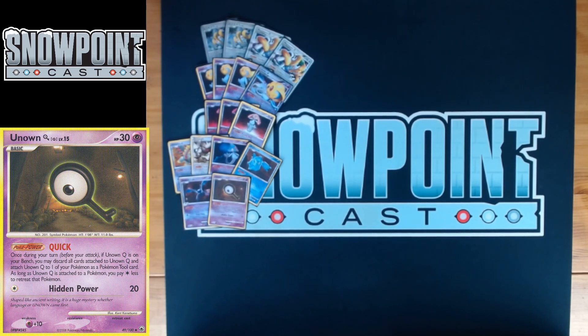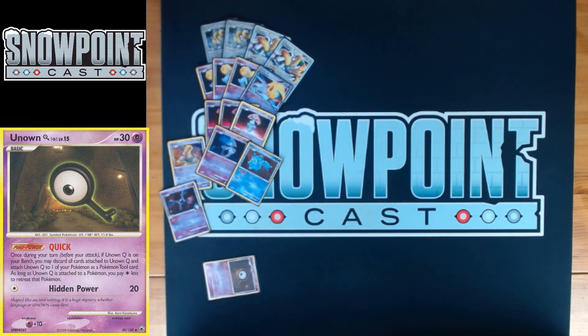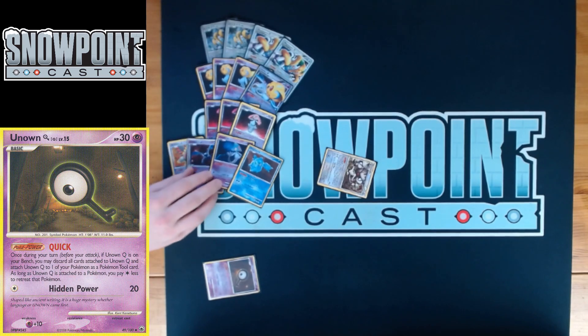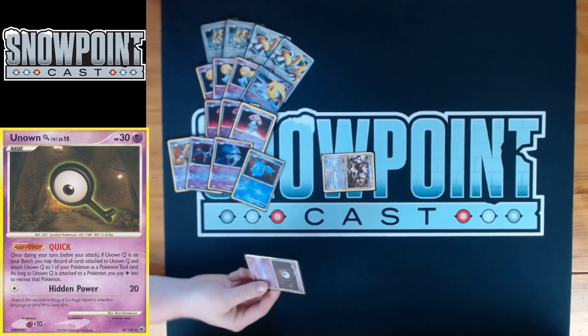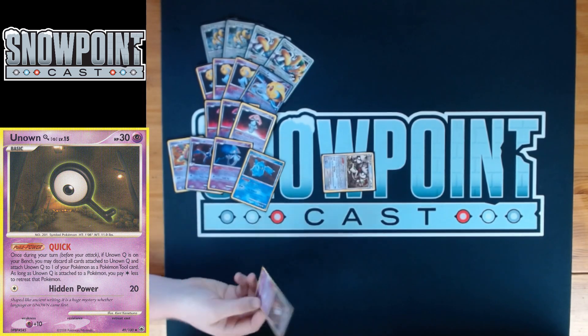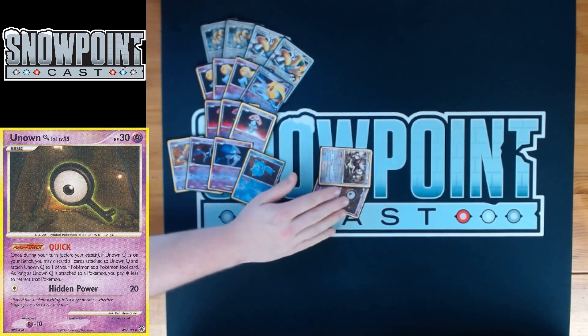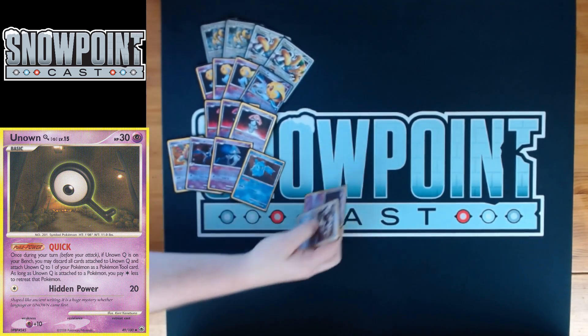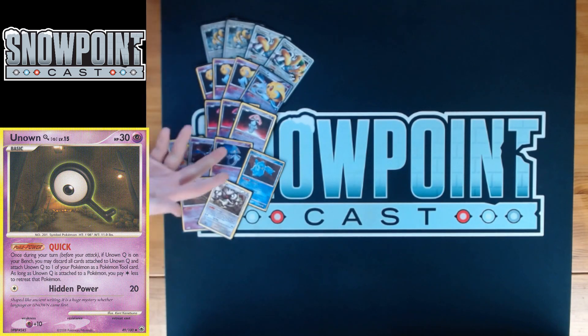You play one Unown Q — 30 HP, free retreat, which is really nice. Quick is the power: when Unown Q is on the bench you can activate it, which makes it a Pokémon Tool card attached to a Pokémon, reducing that Pokémon's retreat cost by one Colorless. So if you have a Smeargle active and you want to retreat, bench Unown Q, activate Quick, attach it to Smeargle and retreat for free. Really clutch — also works for retreating Mesprit, Uxie, and Azelf.